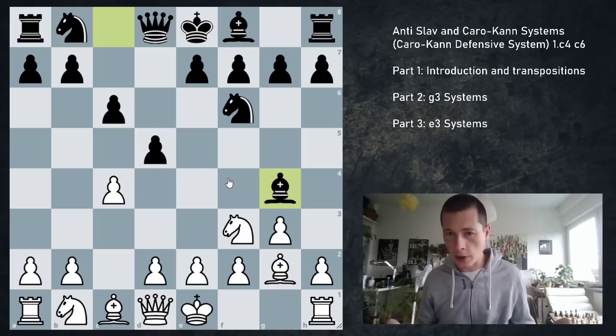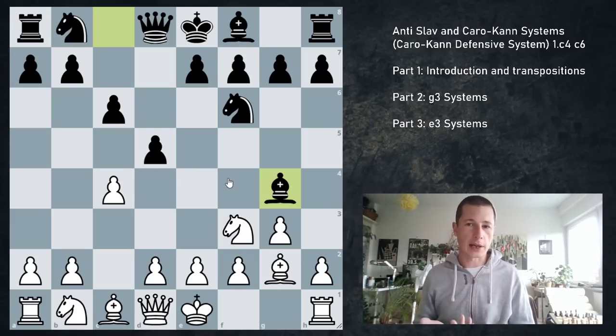Against Ne5, a better move is actually Bd7, not allowing these tricks. That being said, Bg4 isn't a losing move or anything — I just think the positions are harder for black to play.